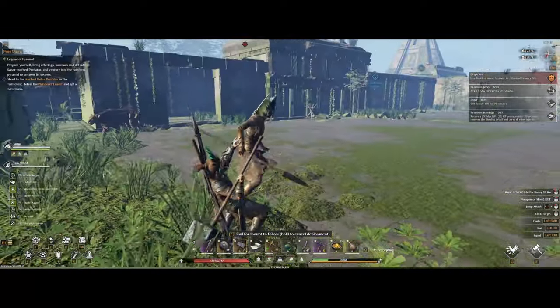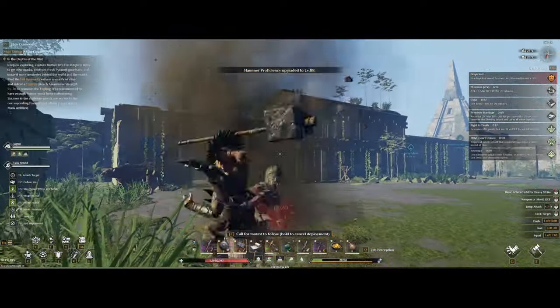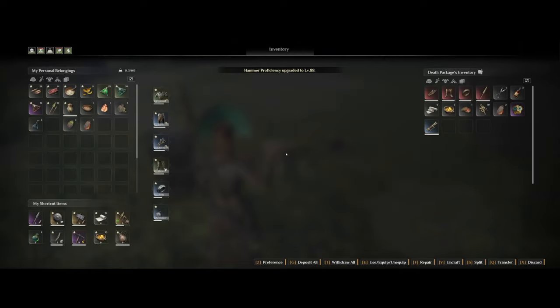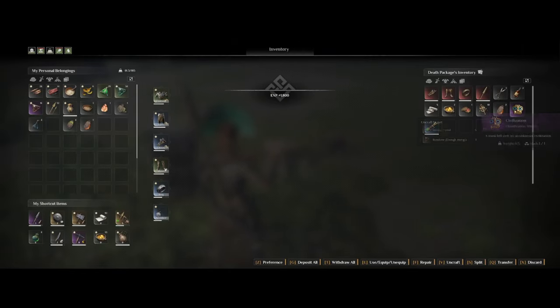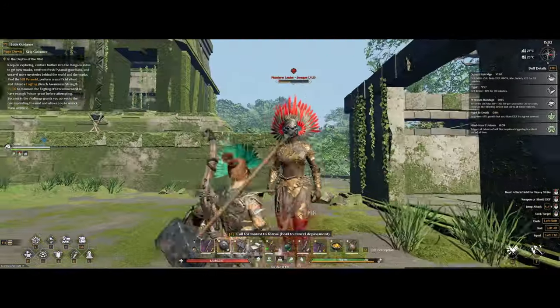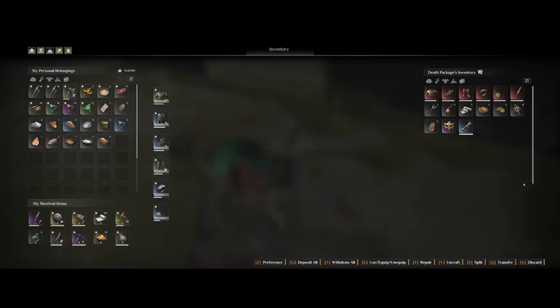After a while I knocked him out with the hammer and he dropped some nice loot — you will also receive a mask. This mask is one of the starter masks you get to choose from when making your character, and if you go back to kill him again he will drop the last of the three different masks.